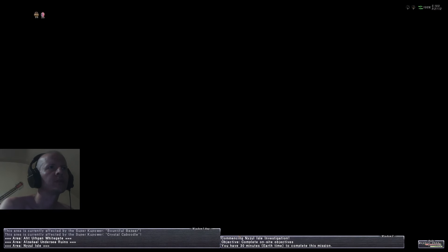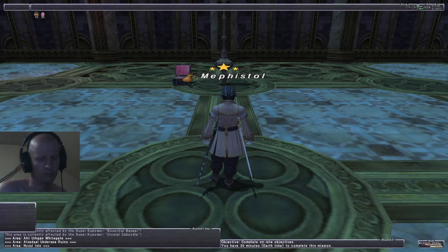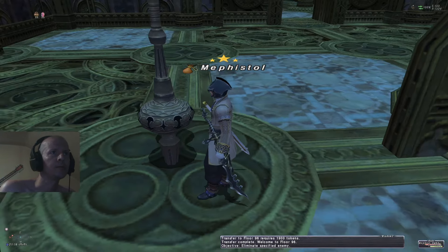I'll just move this out of the way just in case you can see it. So we're going to head in here and rune transfer. Select a floor number. So we're going to pick floor 96. You got to spend 1900 tokens. You have to have already gotten to floor 100, probably had done it in the past.